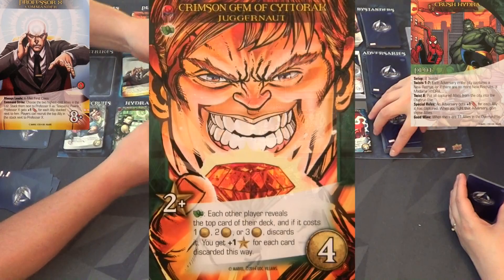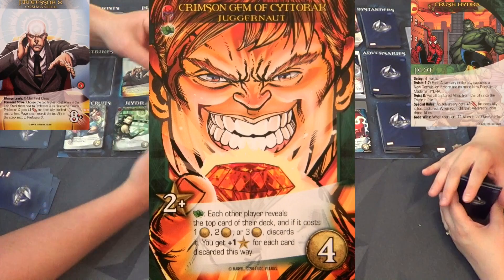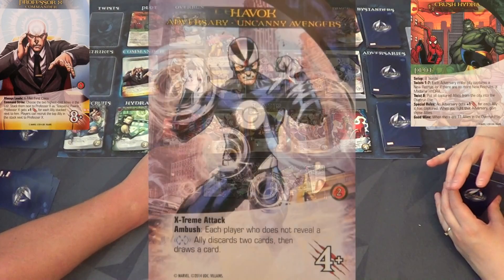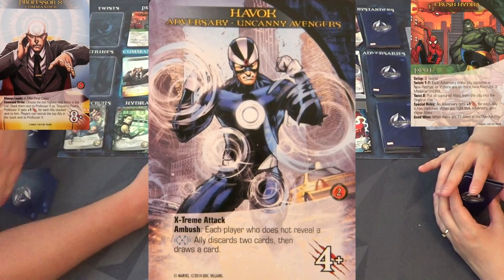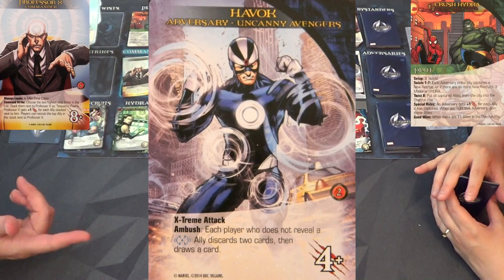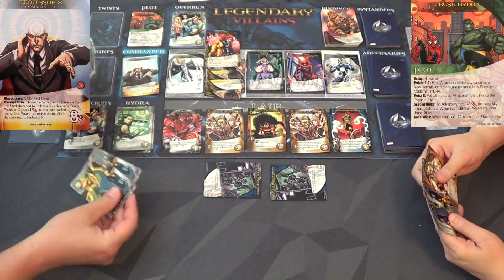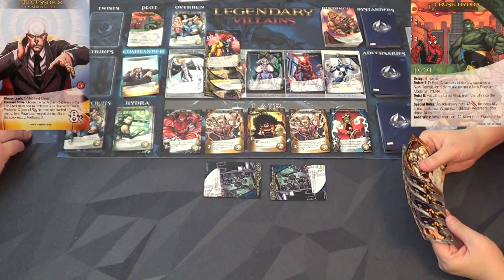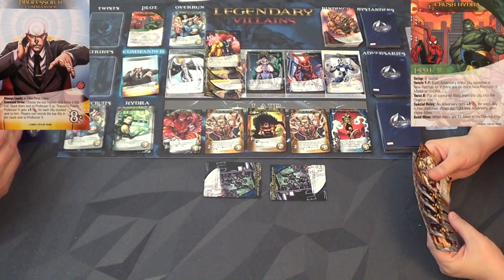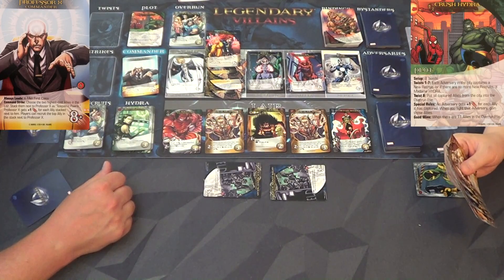I don't like the Crimson Gem of Cyttorak Juggernaut in a two-player game so I'm going to KO him. Havoc had an ambush: each player who does not reveal a focus ally discards two cards, then draws one. I don't have it so I will discard two and draw one. It actually worked out in our favor possibly. Too many of these guys in the city - discard these two, draw one.